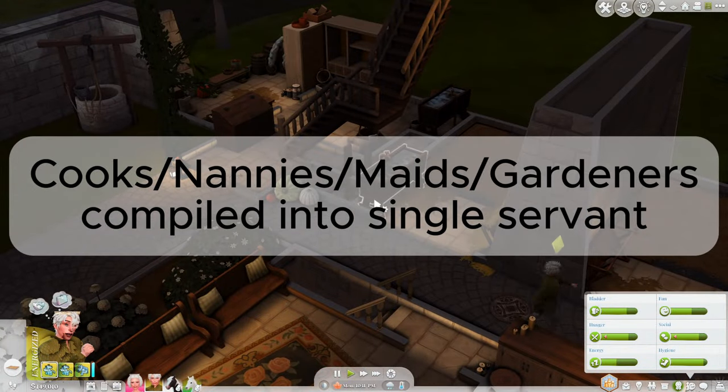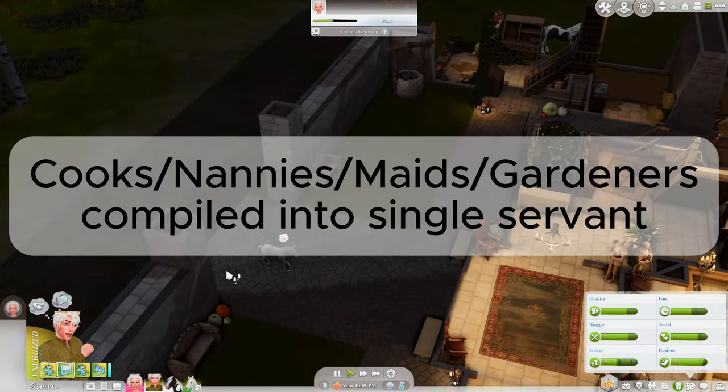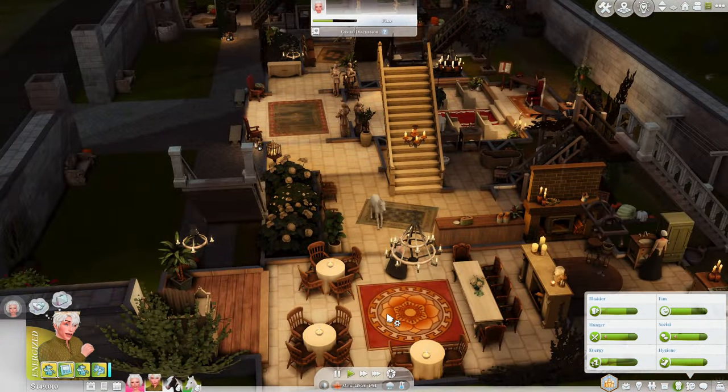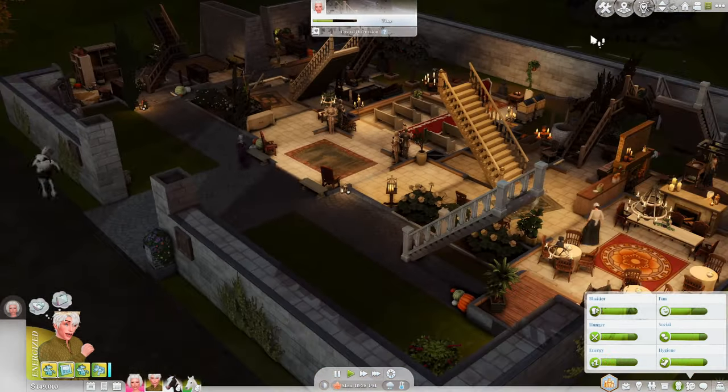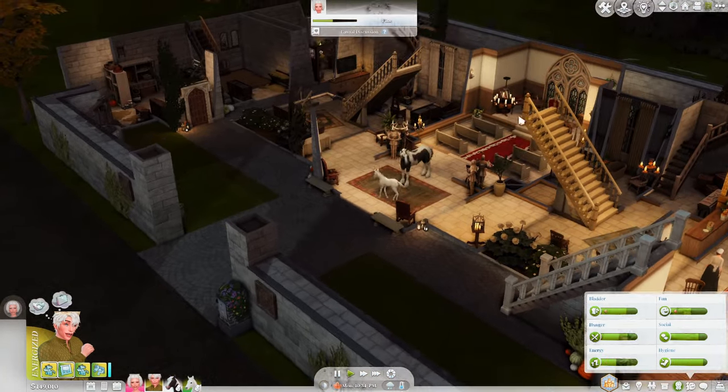First, I've gotten rid of the whole different cooks, gardeners, nannies thing. All servants are now just servants and they will perform all of the interactions that each individual role did before. I know this may not be to some people's liking, but this just works a lot better in the long run.